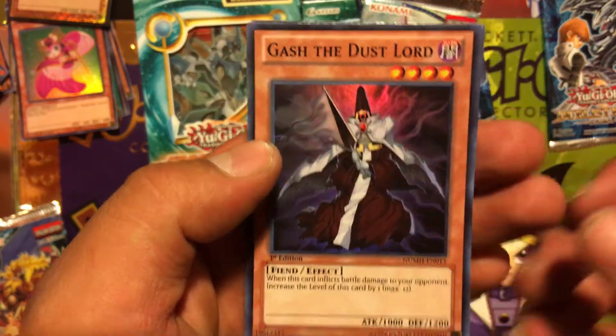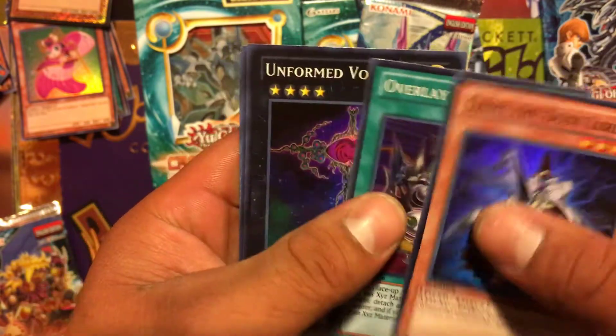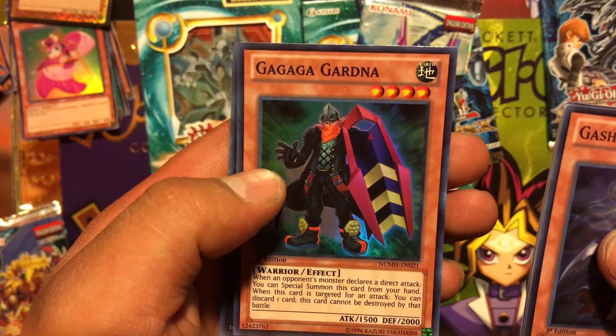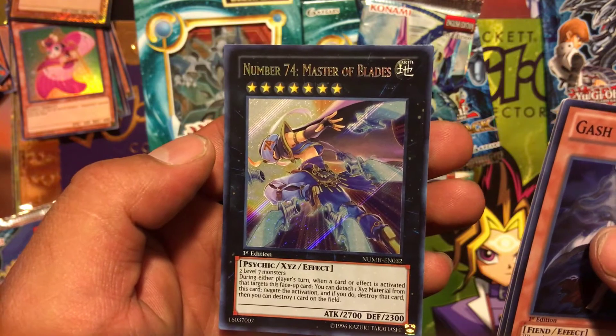From the Number Hunters pack we got: Gash of the Dust Lord, Overlay Capture, Unformed Void, Gagaga Gardener, and Number 74: Master of Blades.